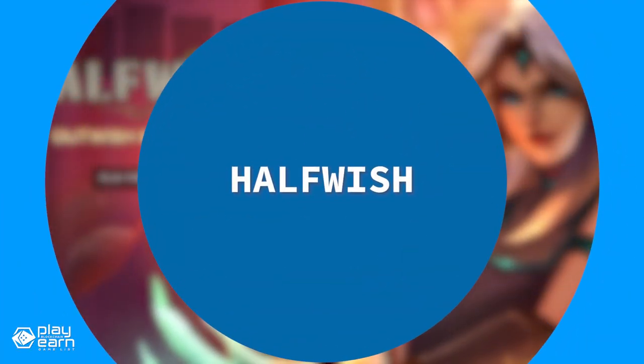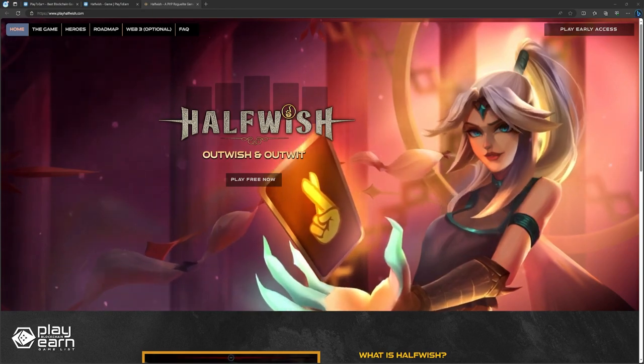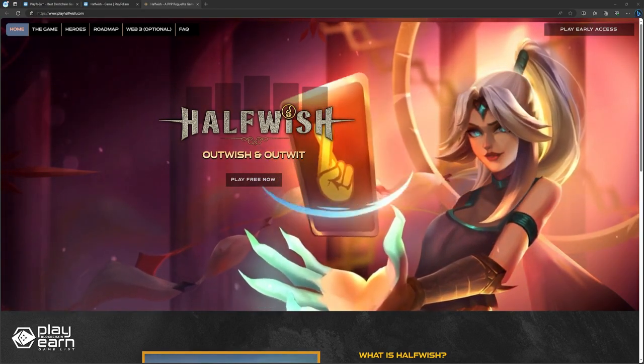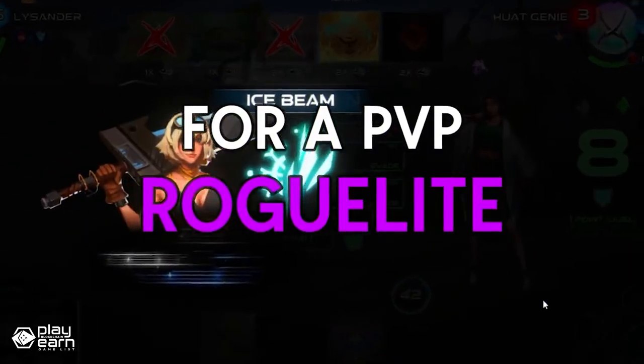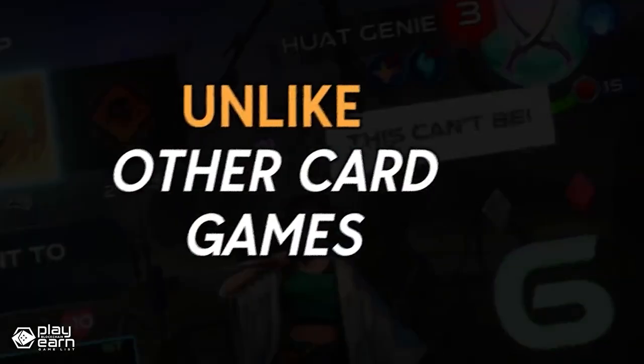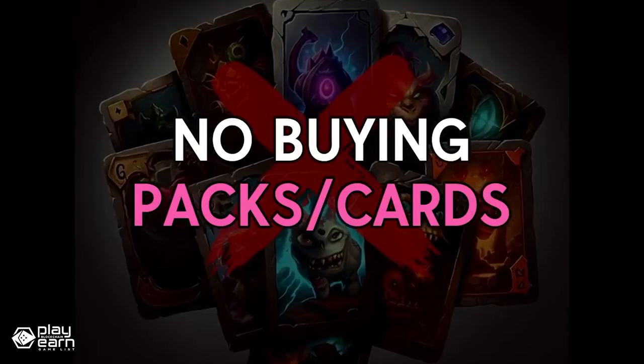The next game on our list is Half Wish. Half Wish is a PvP strategy card game being built on the Binance Smart Chain. It is a PvP roguelite card game that challenges you to bluff, adapt, and craft your way to victory. In this game, you are a Venator, an interplanetary bounty hunter who works for a Genie Master to hunt for magic lamps. In return, you are granted a Half Wish, a mysterious enchantment containing powerful but limited wish-fulfilling magic.